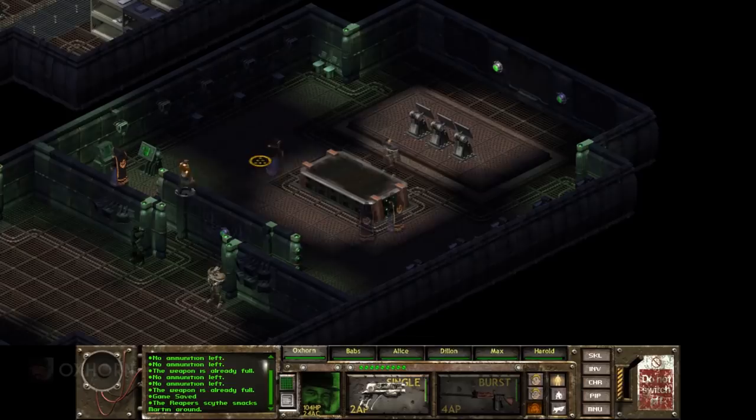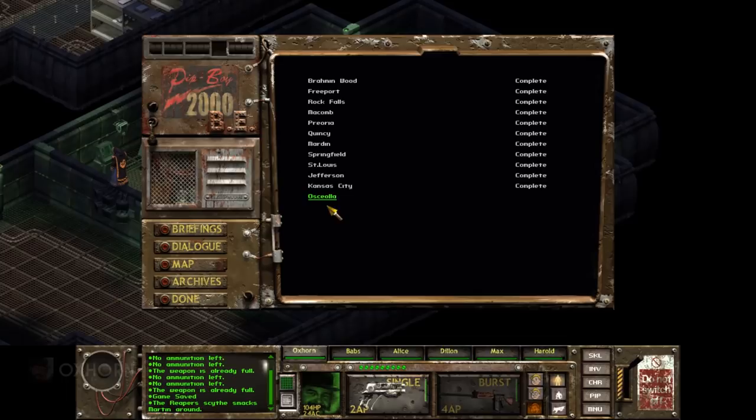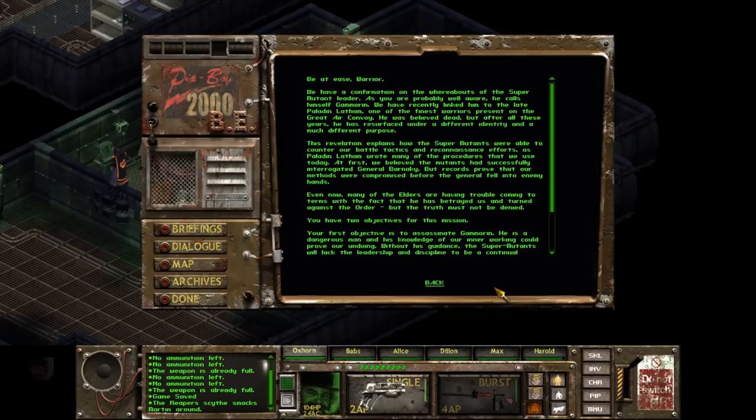When ready to go, we can head back to General Decker to learn about our next mission: Osceola, Missouri. We have a confirmation on the whereabouts of the super mutant leader. As you're probably well aware, he calls himself Gamoran.